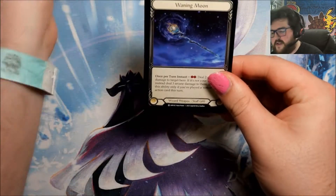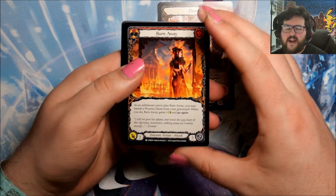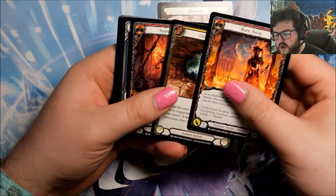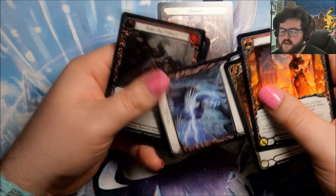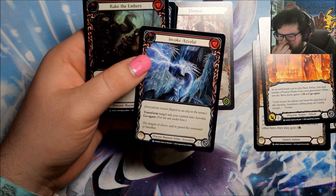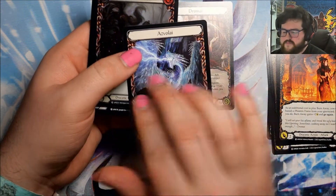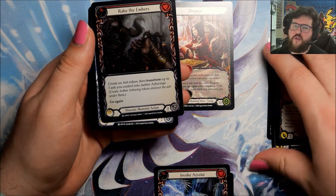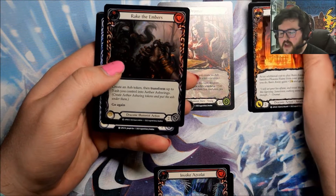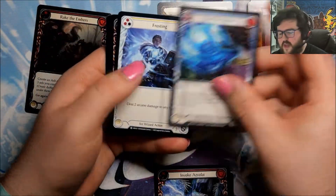These packs have paper packaging like Everfest did. There's a token card at the back — tokens are usually double-sided — and then we start off with some commons. All Flesh and Blood packs are different in where the rares are placed. We hit our first rare here: these are double-sided dragon cards. I actually missed one — we had two rares in a row. These dragons also have extended versions, and the extended versions are some of the cards that only come in Cold Foil in the set. And then we have a Rainbow Foil every pack — this one is a Rake the Embers.